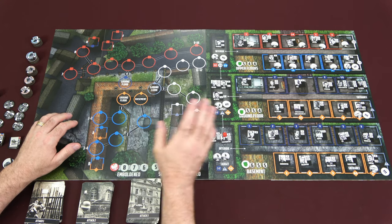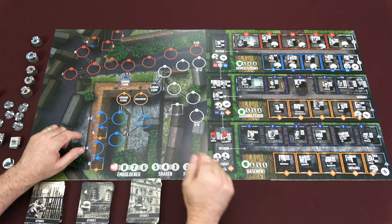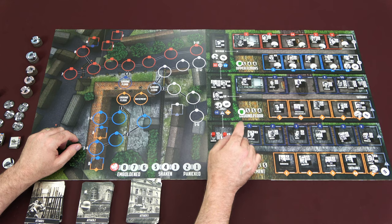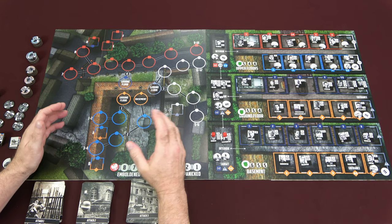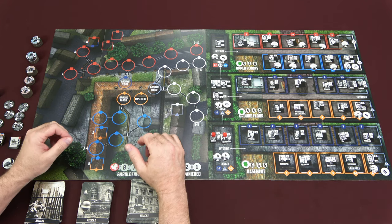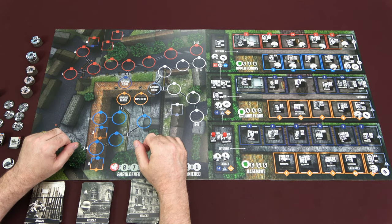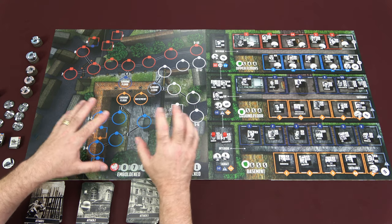When the attackers are attacking the defenders, they're not going to be attacking a defense value on the counter — they're going to be attacking the defense value of the location. Obviously, the basement is going to be tougher than the ground floor, and the ground floor is going to be tougher than the upper floor. And that's something you're going to kind of take for granted until you get into that second deck of attack cards, and that's where you'll be facing the infantry guns. They really suck. We'll talk about those here in a minute.